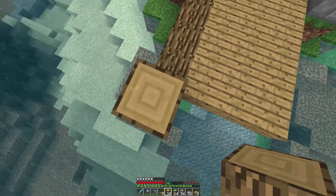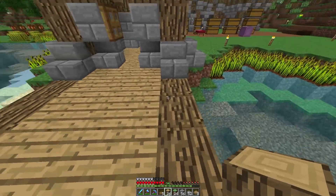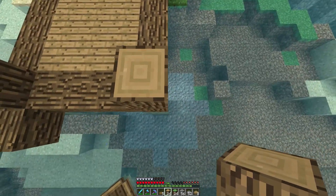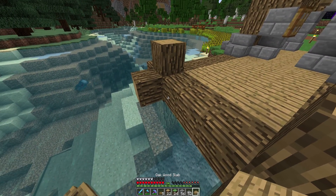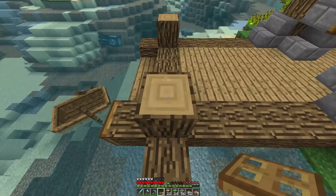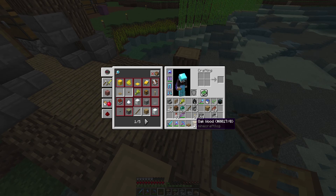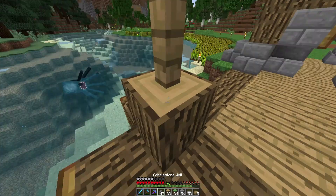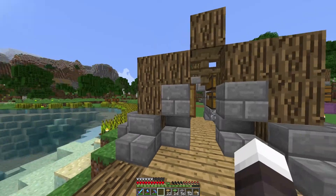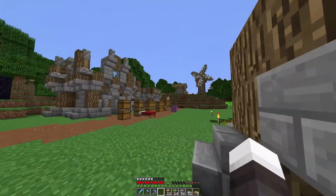We place this up and across, then extend it out right here and there. Placing some slabs so we can get up easier, trap doors as a design element that also work as a way to get up. Then placing fences, cobblestone walls, and torches on top. Now we've got to do the roof — I'll quickly handle that.